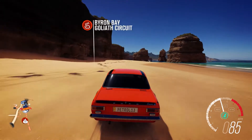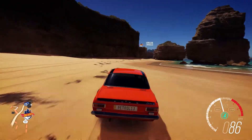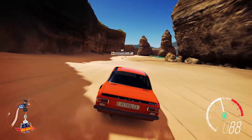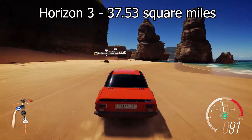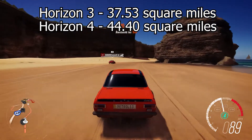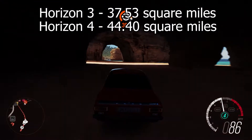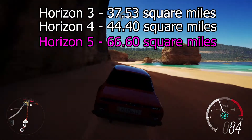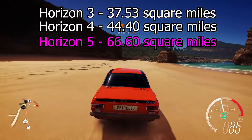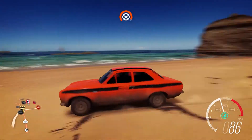It is the biggest map yet, one and a half times the size of the Horizon 4 map, which was the biggest previously. I know a lot of people seem to think Horizon 3 was the biggest — it wasn't. Horizon 3 was 37.53 square miles and Horizon 4 was 44.40 square miles. So this is 1.5 times Horizon 4, so it's 66.60 square miles — quite a bit more of an increase than we had from 3 to 4, although it looks kind of bigger and emptier, which isn't necessarily a bad thing, but there isn't a city the size of Edinburgh or Surfer's Paradise or anything.